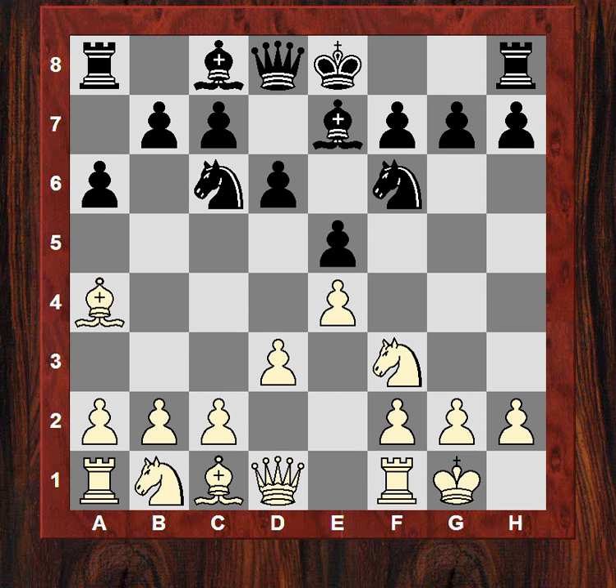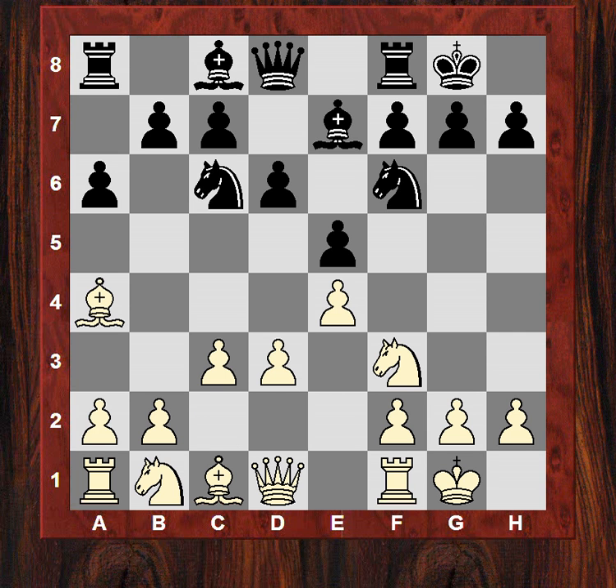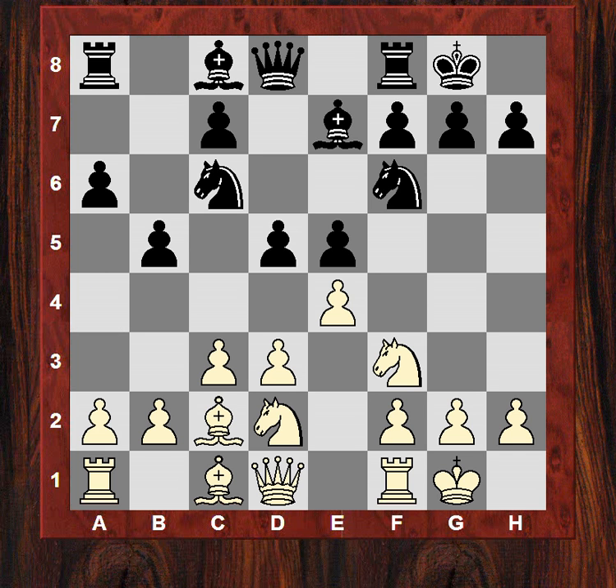d6, c3, black castles, and now Nbd2. Black plays b5, Bc2, and now black plays d5, which although it liberates the position does weaken some squares potentially — like the light squares, this diagonal might be weakened.